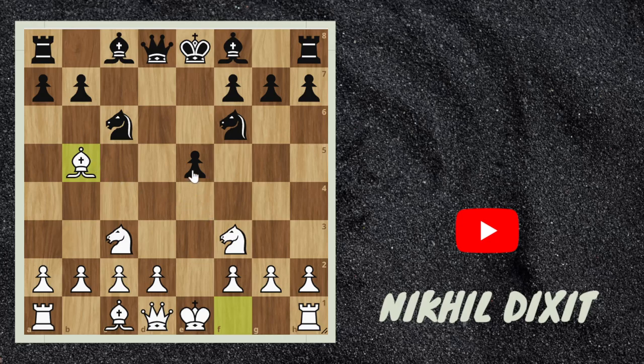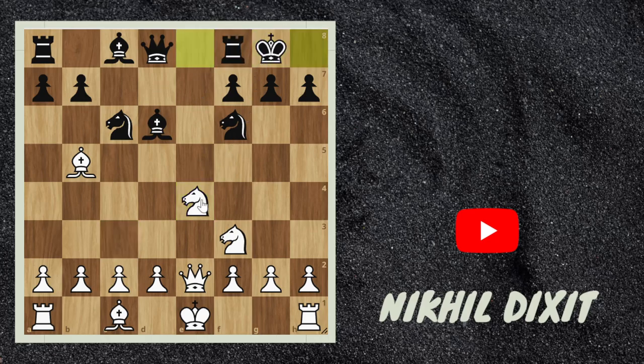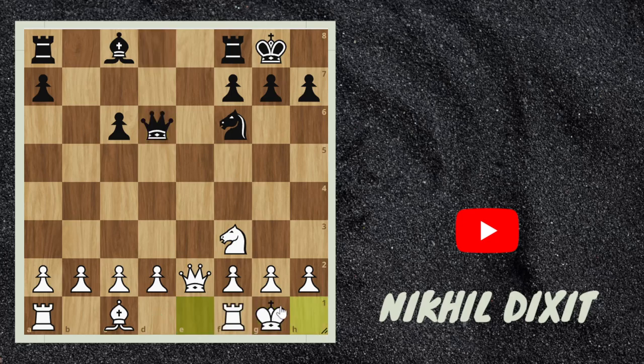Now you will say black got e4. So let's see what if black plays e4. We can play queen e2 — now the threat is knight to e4. Bishop d6; black can ignore this pawn also. Knight to e4, short castle, and you can see black got some amazing development. This bishop is strong, and now black's next move is knight to e4, queen to e4, and rook e8. But white can easily defend this by playing bishop to c6, bxc6, knight to d6. Now rook e8 is not possible because knight to e8, queen to d6, and white can just short castle.